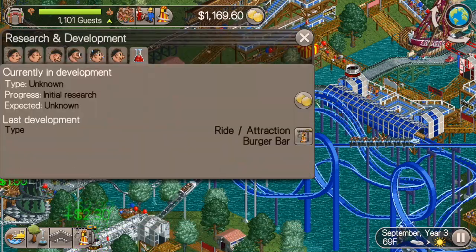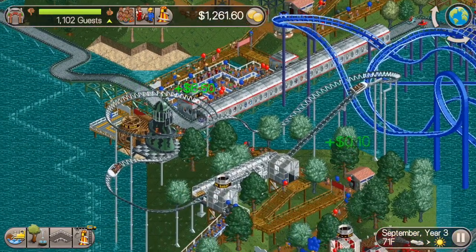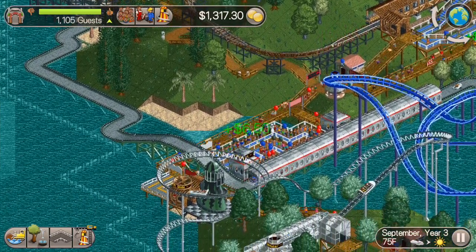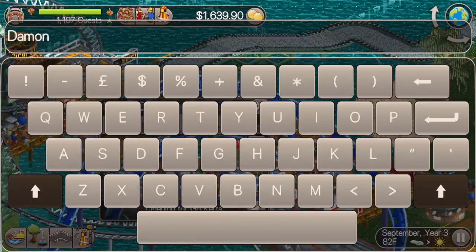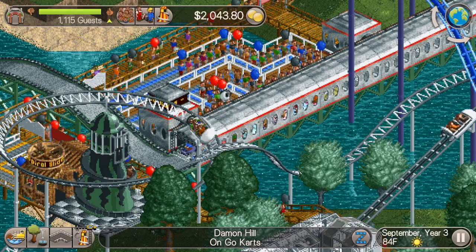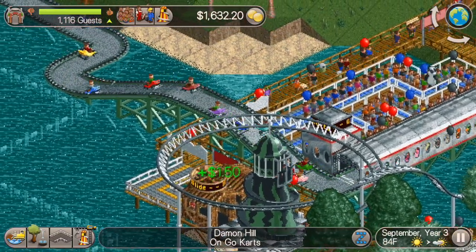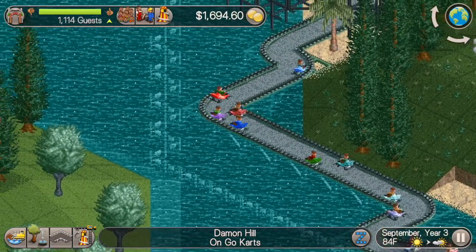The next thing I'm going to do while we wait for our next ride to research — I wanted to show you guys a little sneak preview of one of the secret guest names coming up, and that is the name Damon Hill, which is going to make this guy go super fast in his go-karts. I figured we'd just kind of have some fun with that and see how he does.